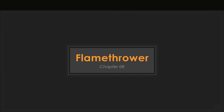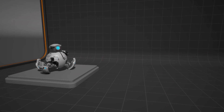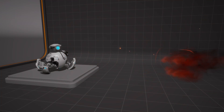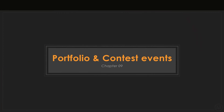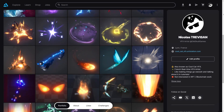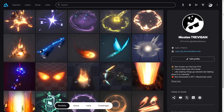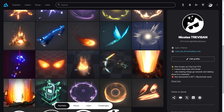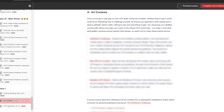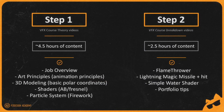In Chapter 8, things are heating up as you will craft a flamethrower effect for our adorable robotic friend. For the 9th and final chapter, discover invaluable insights on creating your junior VFX artist demo reel and portfolio, and gain guidance on where to seek out additional challenges to further enhance your skills. These 4 additional chapters will be completely free and released in the upcoming months following the initial release.